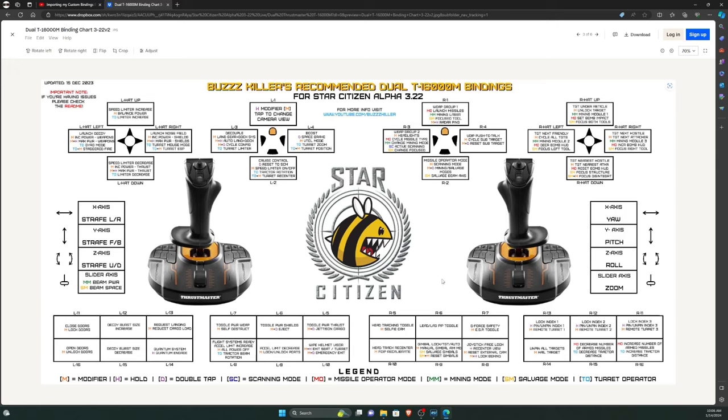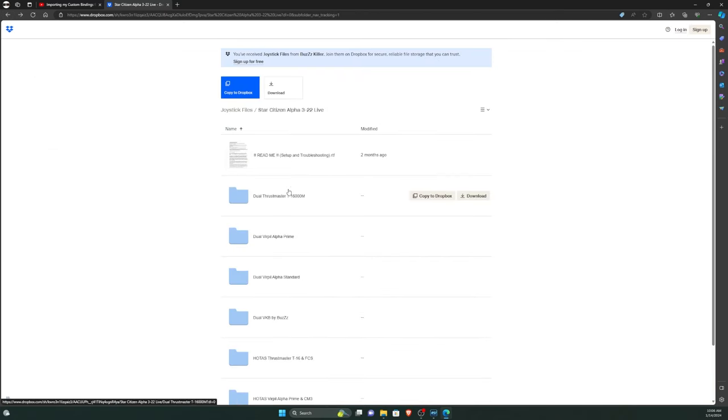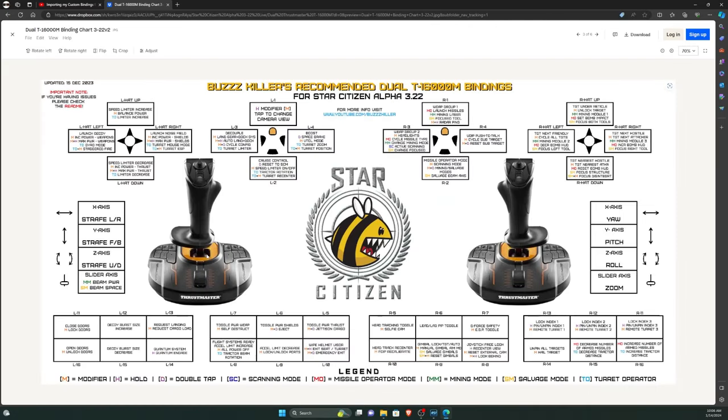The T16s are very decent joysticks for their price — very inexpensive, probably the best low-end entry-level joysticks you can buy. There are some issues though: they don't have the greatest button layout, and they have reliability issues. The Z-axis twist tends to go out fairly often, so they're not very reliable. However, if you're on a budget, these are probably the best sticks to start with.